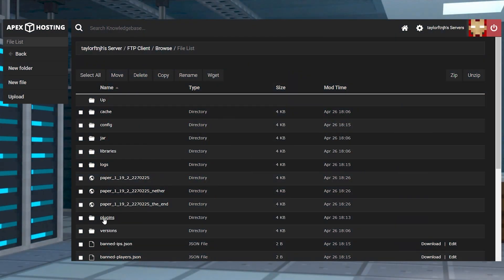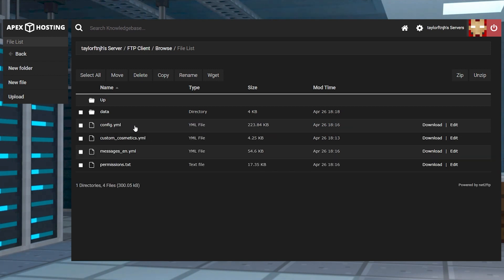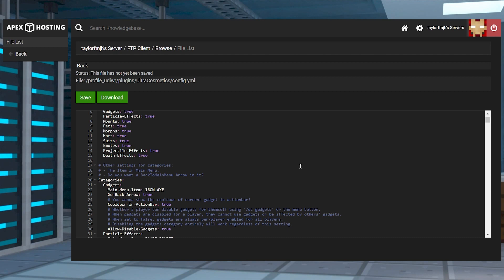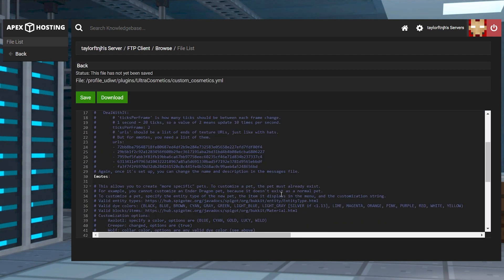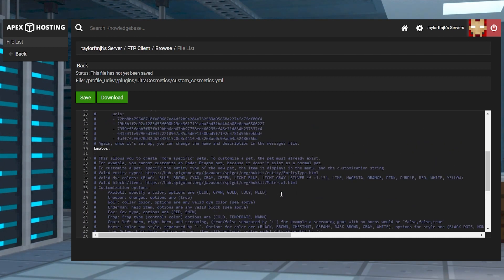If the default plugin configuration is not suitable, you can make further changes through the config.yml file from earlier or by accessing any of the other files in the same location. Config.yml allows you to edit all Ultra Cosmetics settings, such as how much a key might cost or any potential rewards. Other settings include disabling items, cooldowns, and much more. The Custom Cosmetics file allows you to create and define custom cosmetics for new hats, particles, and more, and there are several comments added into this file to guide you on the creation process.